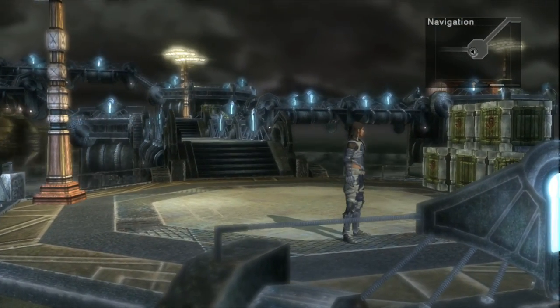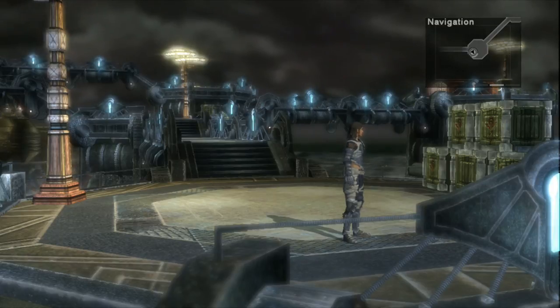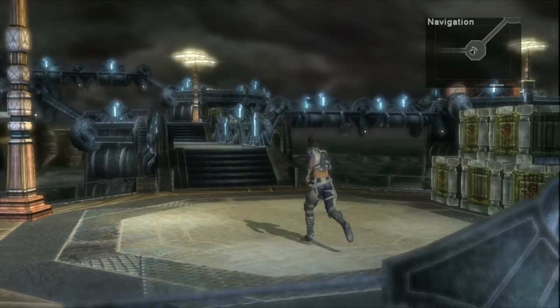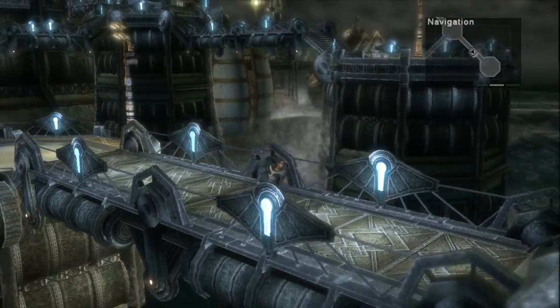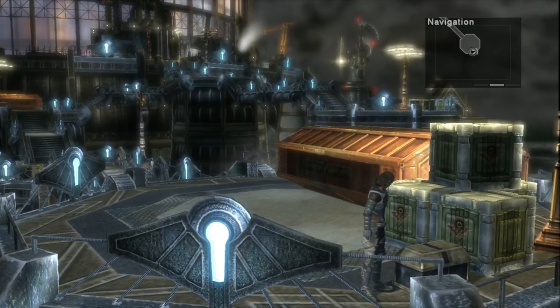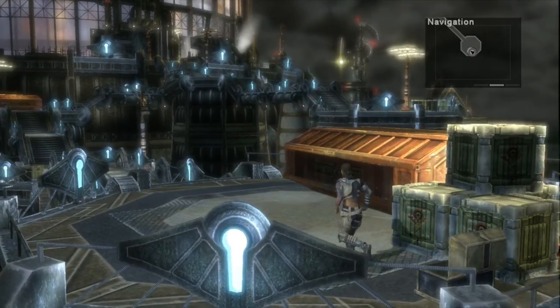What you're going to want to do here is make sure you're very thorough and get all the items, because there's a lot of stuff that you can miss here potentially for the whole game. So be really careful. For now, follow the catwalk and then hang right whenever the path splits for the first time and you'll come to a chest. Go ahead and open that for a slot scene.